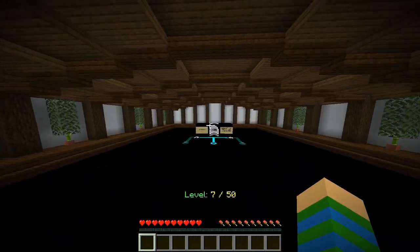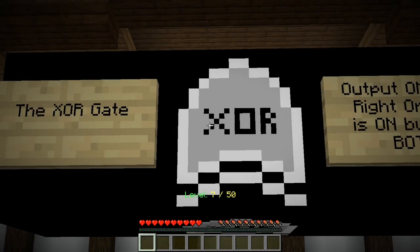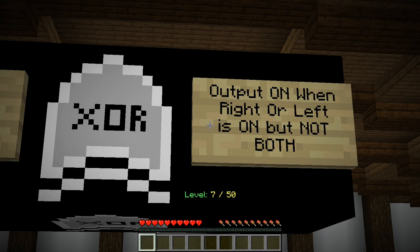Pretty straightforward so far. Now we need both of these to be deactivated so the OR gate doesn't work and this one gets activated. So we need to deactivate this one, deactivate this one. We basically have to deactivate everything. The next level introduces a brand new gate — the XOR gate. This is similar to the OR gate, but basically if both inputs are on, the output is off. One of the two inputs has to be on, not more, not less.